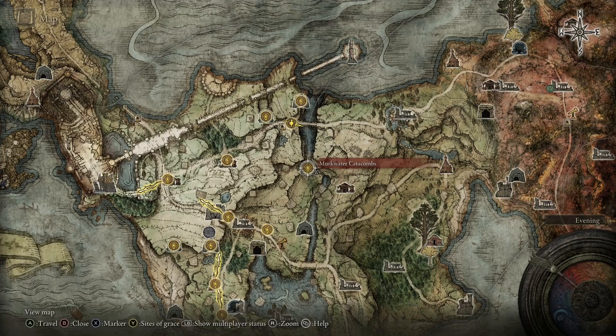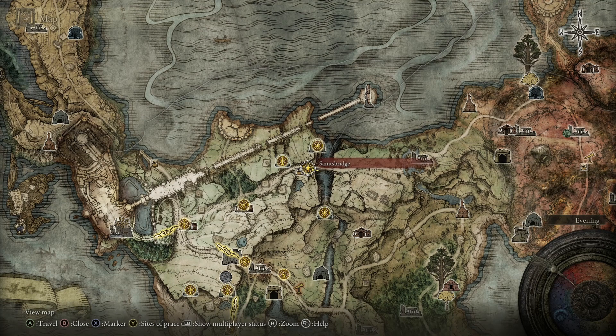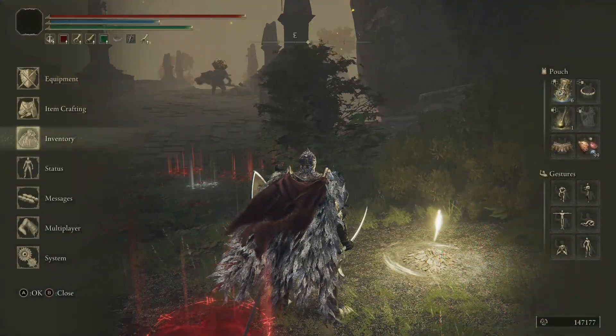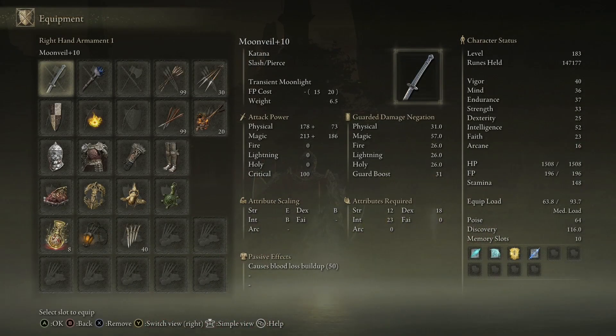Hello and welcome to the walkthrough for Murkwater Catacombs. We're going to be starting at the St. Bridge Site of Grace. I should mention that this is a new game plus run.